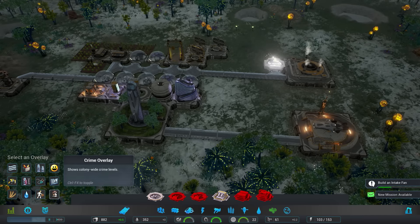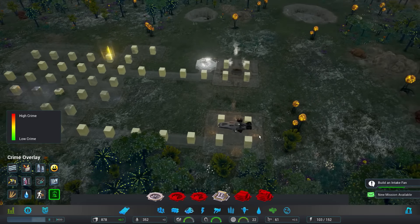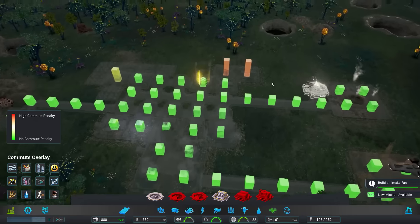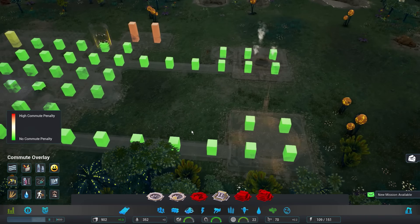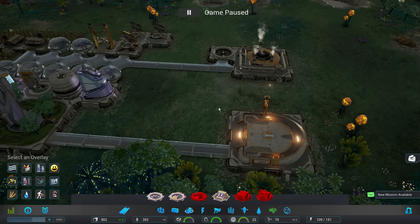Crime overlay — so far no crime, good. You guys better not bring crime to my colony. Commute overlay — there's a commute penalty over here that I'm not too crazy about, but everything else looks pretty good, so I'm happy about that.